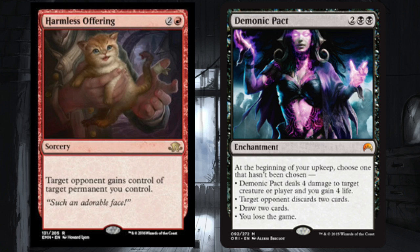I like this combo a lot. This combo is easier to do than the tree combo, mainly because Demonic Pact gives you so much value, and Harmless Offering is a relatively cheap card — you don't need multiples. You can even chain multiple Demonic Pacts, giving the first one to your opponent while you're reaping benefits: gaining life, drawing cards, making them discard. What do you guys think about this combo? Are there other two-card combos in standard I'm missing?